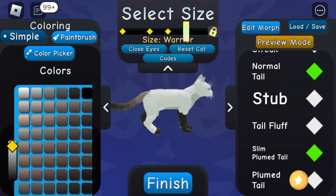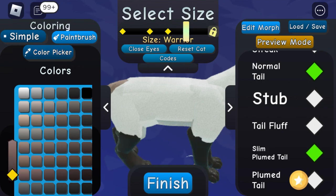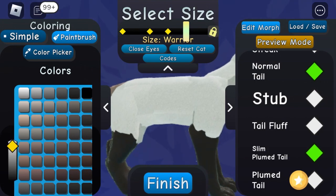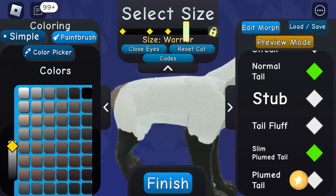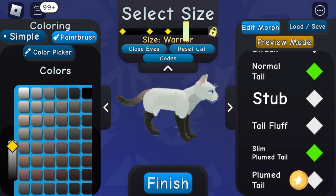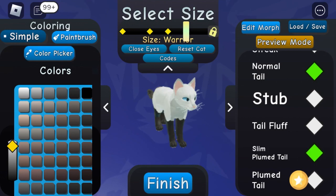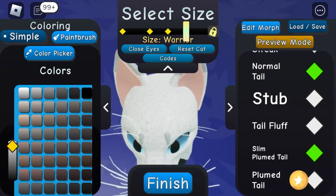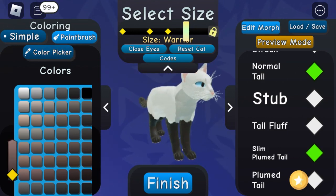If you accidentally color something the wrong color, you can pick the color picker and just color it back to the color it's meant to be. I'm on mobile, so it's harder to do cats on there, but you're going to want to color the belly and neck white.